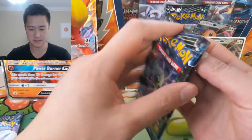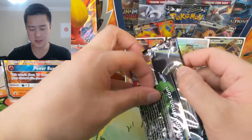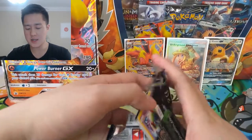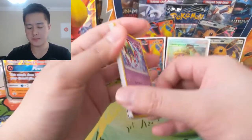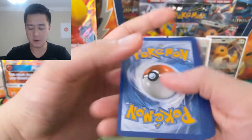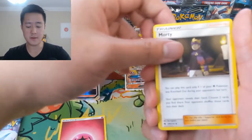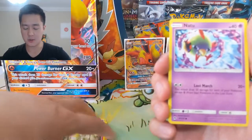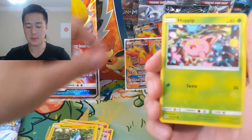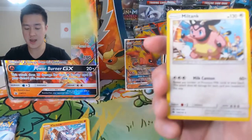We got a Celebi pack art. Special congratulations to the winner of the giveaway from the weekend — they just won a mini tin. If you did not win, don't worry, there will be additional giveaways going forward. We might do another one on Instagram in the near future, so if you're not already following me there, be sure to do so. We got Natu — very nice — some more Lost March action, Chikorita, Pachirisu, Hoppip. I think the other Hoppip is a little better. Carbink, a Tropius reverse, and then a Miltank regular rare.